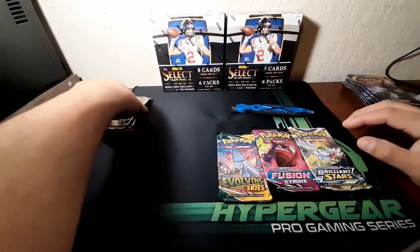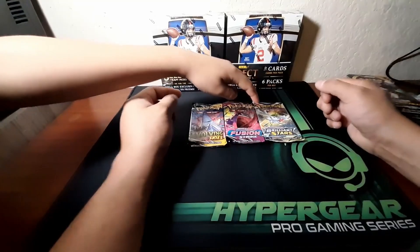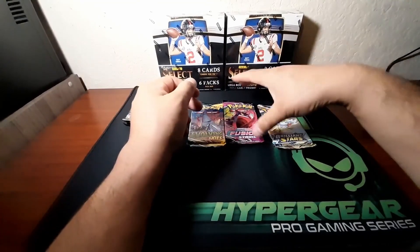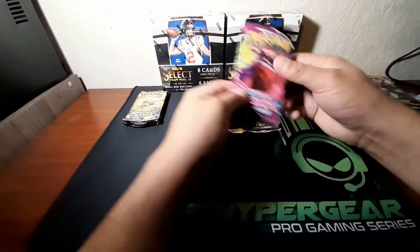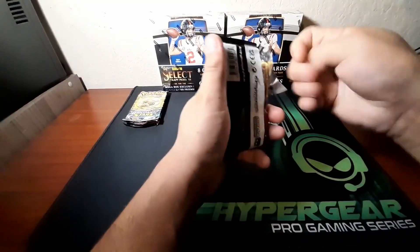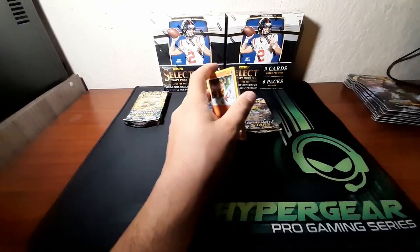His cards are going over here, mine over here. We could potentially pull the alternate art Charizard from Evolving Skies and Brilliant Stars. I'm going to start with Fusion Strike — I'm going for the Gengar VMAX alternate art. Let's see what we get. This pack is notoriously bad — if we get a holo or better that will be good.